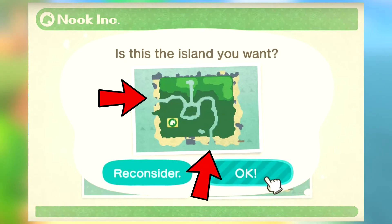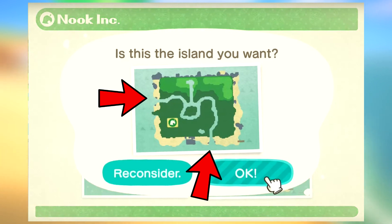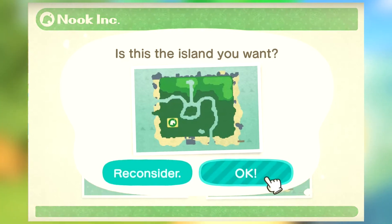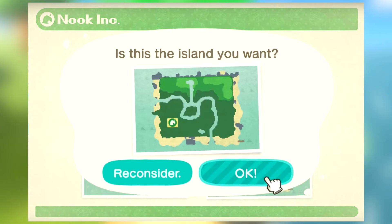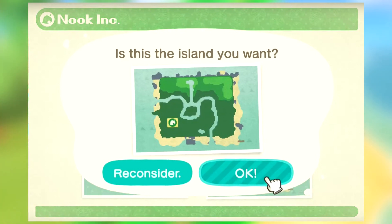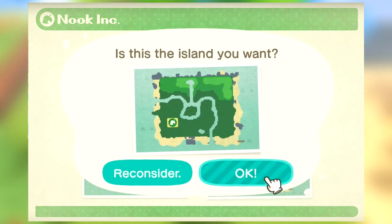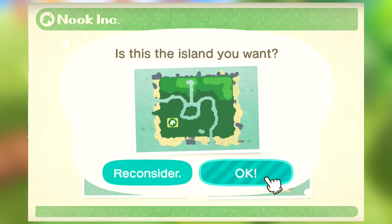There's also going to be two river exits that cannot be moved. One of them will always be facing the south side; the other one can be facing any direction — east, west, or south. So that's something to consider if you're looking to do any fancy river shapes. I'm not sure if the two exits need to be connecting or if you can split them up, but for now I'm going to assume the two river entrances need to connect. Keep that in mind when picking an island.